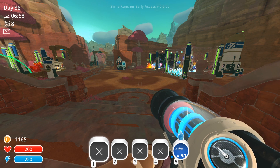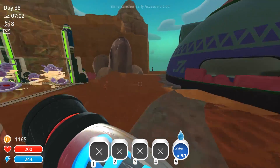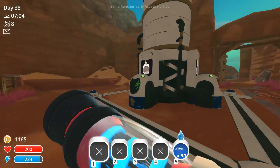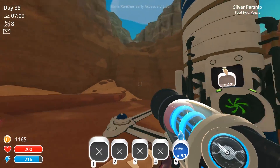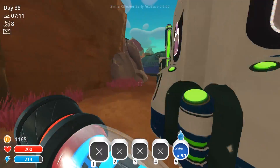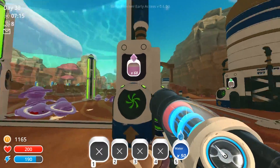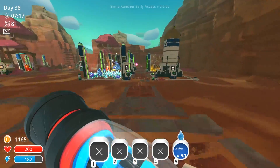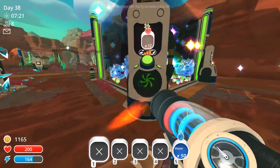I have been a little bit busy off screen. I've actually been growing a couple of these silver parsnips. I've got quite a few plots of those going. I've got some more pogo fruits in here for the dervish slimes, so the dervish plots are going quite well. These crystal slimes aren't actually being fed right now.